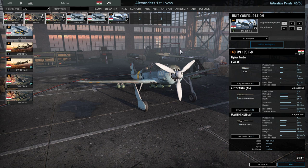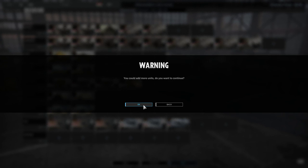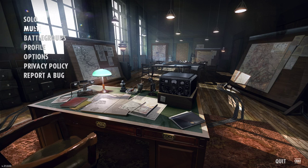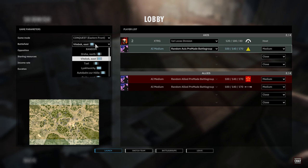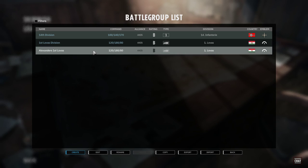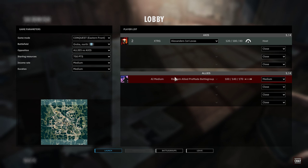We're going to go ahead and save Alexander's first Lovaz Division and give it a go. I'm tempted to try multiplayer but I'll go with a skirmish for now to get a general feel — I'm still learning the ropes. We'll go for Orshard again in a 1v1, set to Maverick difficulty, fighting against a random allied pre-made battle group. Let's see how this performs, ladies and gentlemen.